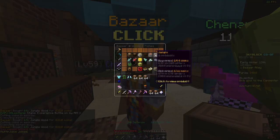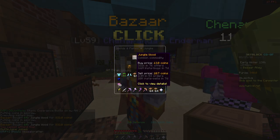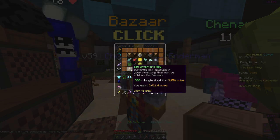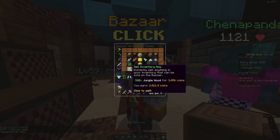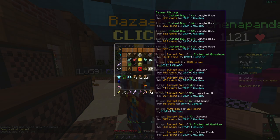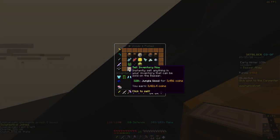We just purchased five stacks of jungle wood and we could sell this back instantly. We might lose a lot of profit, but it's still good to sell stuff. So if we were to sell all of this — 320 pieces of jungle wood for 3,000 coins — that is a lot of money. Of course I'm not making as much as the buy price was, but we're making money back.